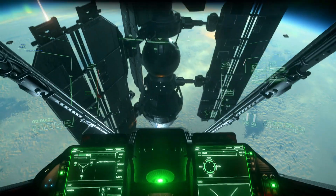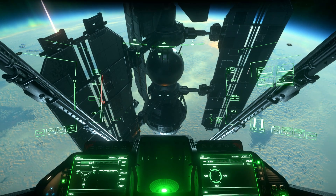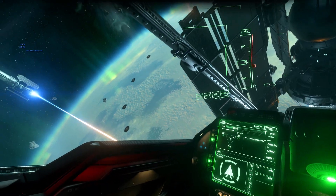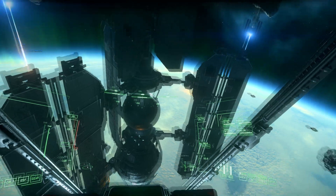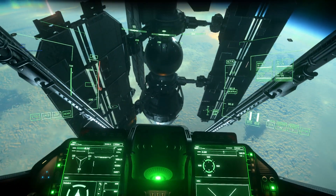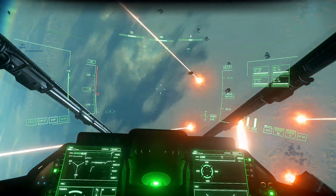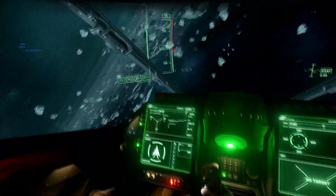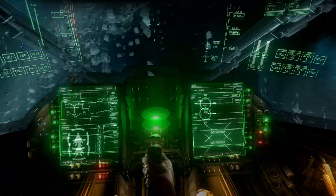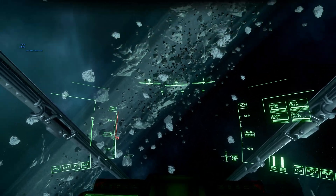First things first, make sure you're sitting comfortably and then hit your re-center key. Once you're done, have a little look around. It should work nicely. Which means that you can bank right and look left. Bank left, look right. This makes tracking targets a hell of a lot easier. And if it all goes out of whack, then you just hit the rebind and it goes straight back to the center.